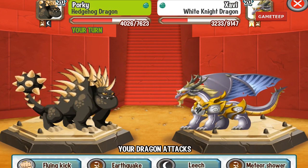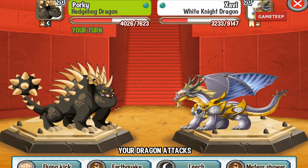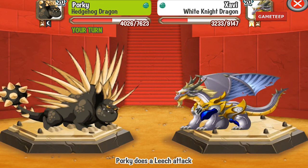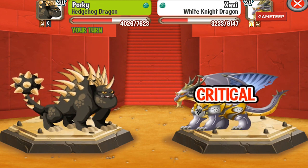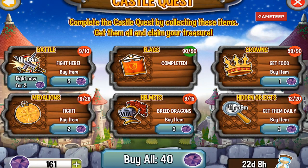Using dark attacks will give you a critical hit, which means you can beat the dragon much easier. That's what you need — use dark attacks on the white knight dragon and you can beat that battle and move on to the next one. Anyway, thank you for watching, hopefully that has helped, and I'll see you in the next video.